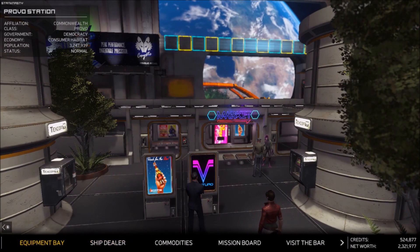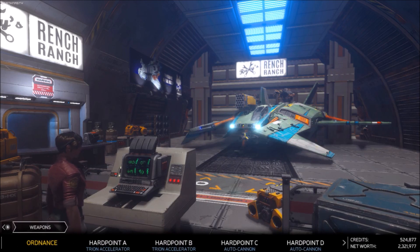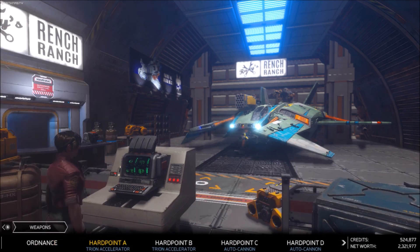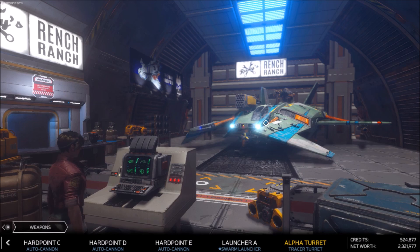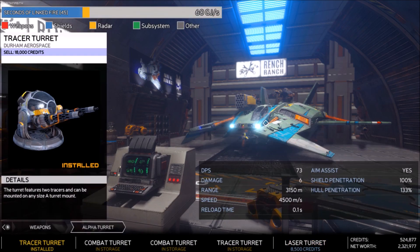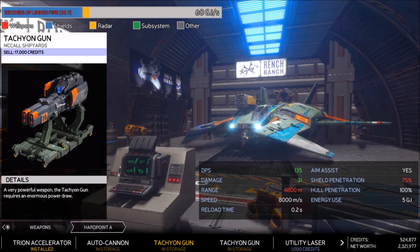I've got a couple of missions set up. Let me show you how I have this ship configured. First, we've got two Tryon Accelerators at 106 DPS, and then the rest of the three are hard cannons or auto cannons. Then we've got the swarm launcher and the Alpha Turret — I put a tracer turret on, which I think is the strongest one.